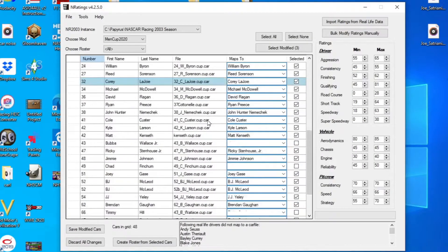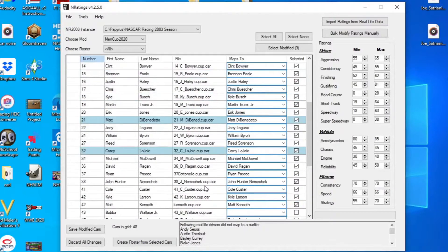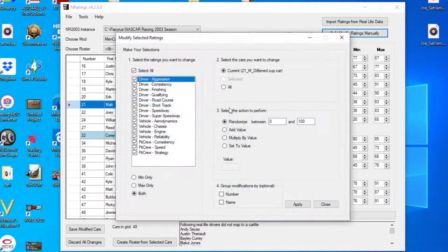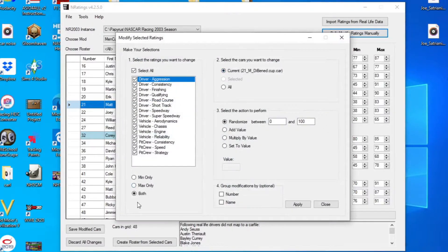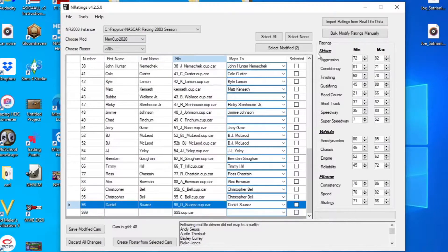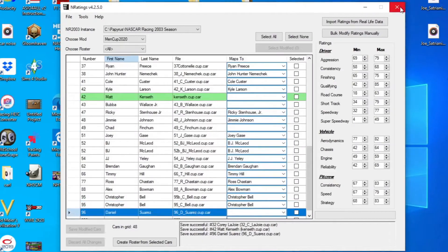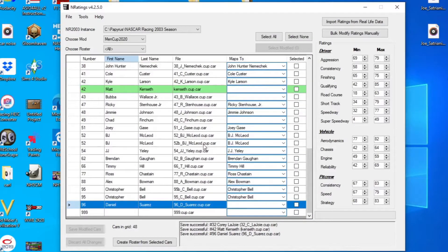Now it should change everybody. I'm going to go down to Matty Benedetto. Since he switched to a better team, I'm going to make him better than he was. So I'm going to go to bulk modify all on his car, both, and add a value of 2 to make him better on all his stats. And then Daniel Suarez went to a team that's terrible compared to what it was, so I'm going to minus 3. Then you save it.